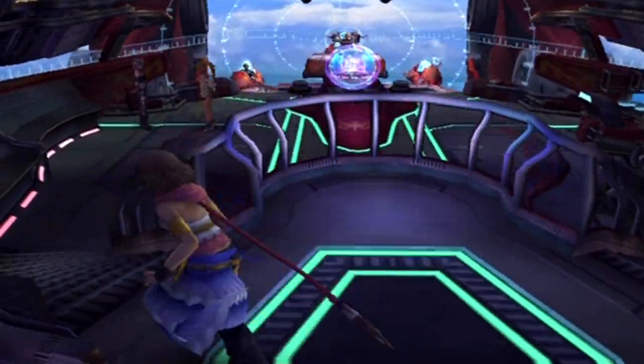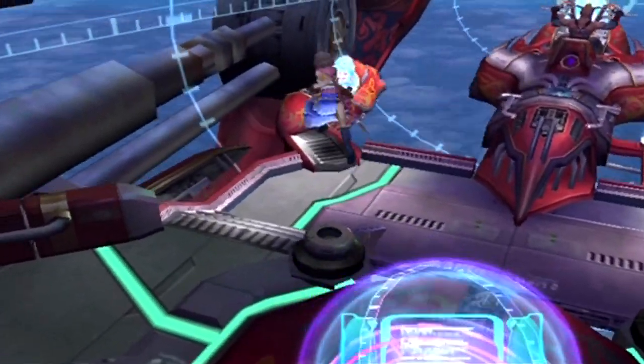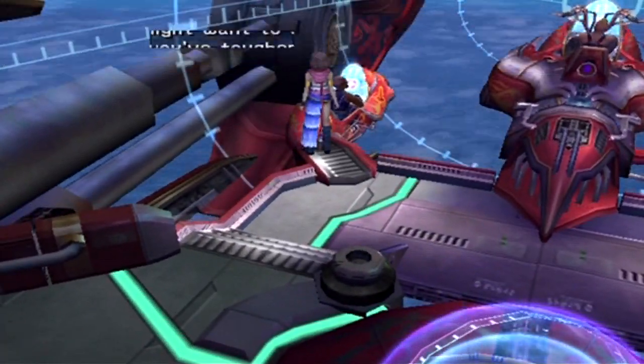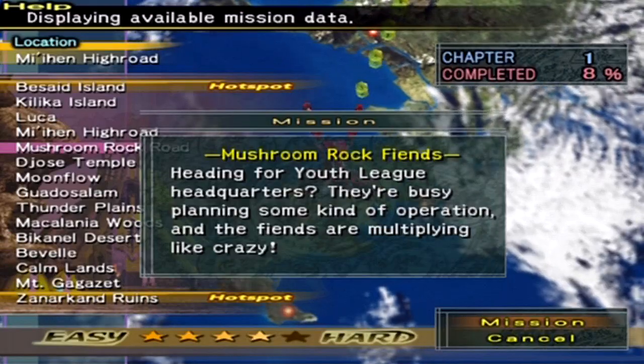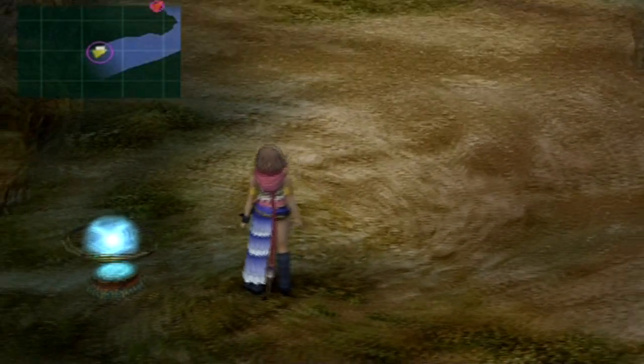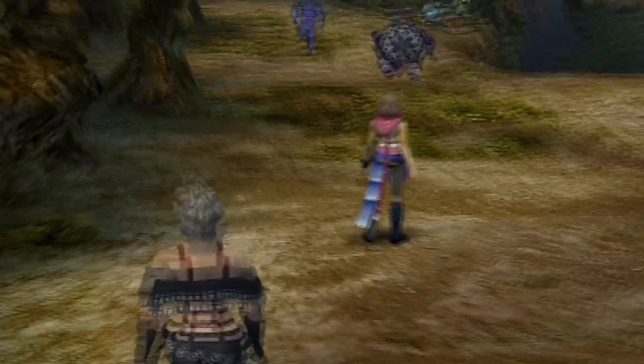Now, our main objective — the area we're going to be spending the rest of this episode and the next in — is Mushroom Rock Road. Not the hotspots yet, but Mushroom Rock Road. You might remember this place from Final Fantasy X. It's that beach area where we first encountered Sin, and he pretty much demolished the whole Al Bhed operation. It was a pretty emotional scene.